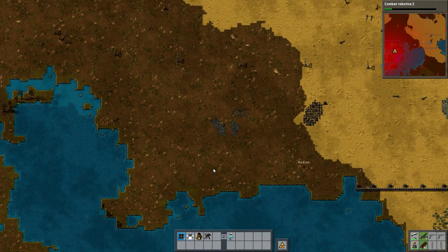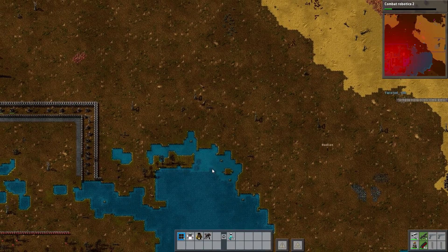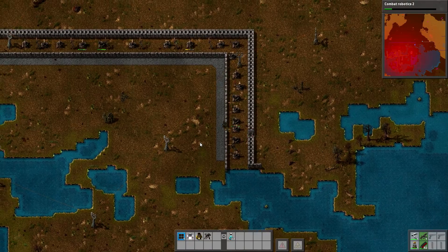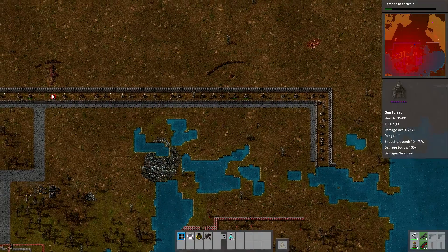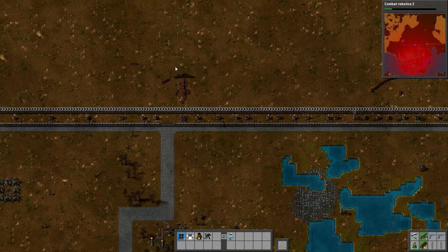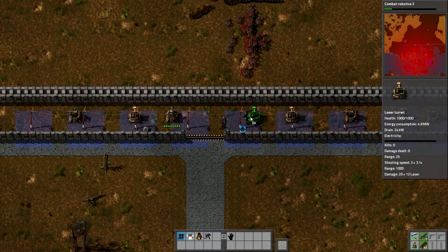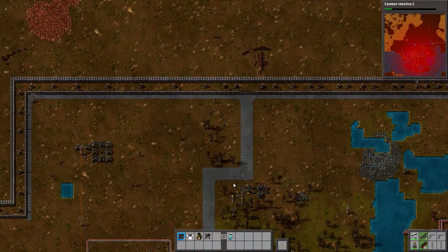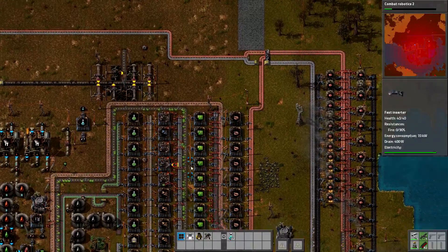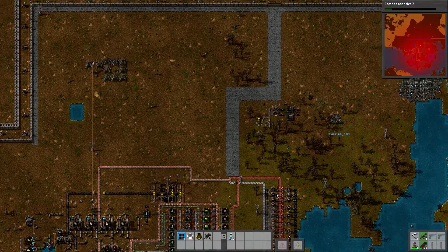I'm going to go make a shit ton of repair kits. I want to kill something — go kill that base to the right, that one solo base. Oh my god, they're still attacking that one up there! They are sending hordes of spitters at us now. Holy shit — that's a lot of them. We have a rail, which is something, though it doesn't do anything right now. Once we get trains, look left and right before crossing the tracks.